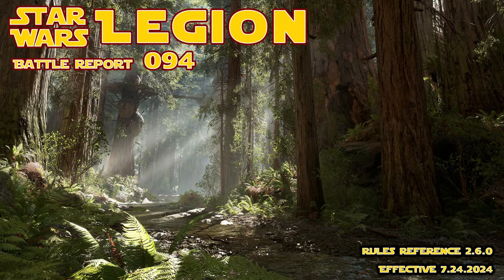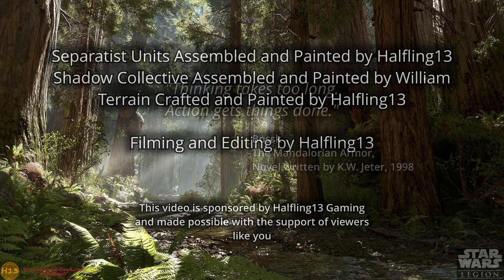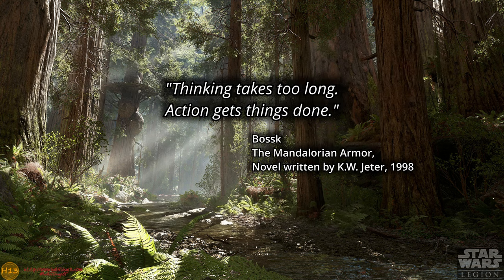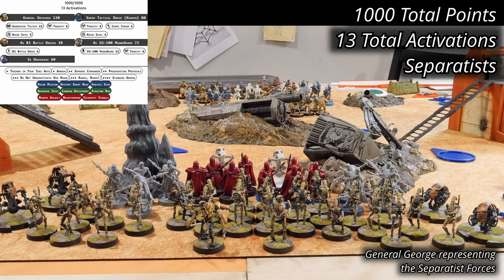This battle is a switchback to our forest map, since Ben was unable to locate the desert field. Grey objects and rocks provide heavy cover, with a few scattered pieces of light cover. Several buildings break up the line of sight in the center, with some hills and trees on the ends. For the Separatists, George is fielding a pair of generals with Super Tactical Droid Kraken and General Grievous. The army has 4 units each of B-1 battle droids and IG-100 Magna Guard, with Royal Guard standing in as proxies, and 3 units of Droidekas. The army list comes in at even 1,000 points with 13 activations.